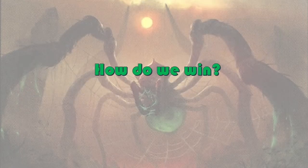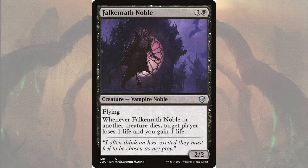How are we going to win? First, we're going to use drain effects to grind out our opponents. We're already getting this effect with our commander, but we have a few other cards to take advantage of it. With all these -1/-1 counters going around, a lot of creatures are going to be dying, and Falkenrath Noble is really going to put in work. Falkenrath Noble is a 2/2 vampire noble for three and a black that has flying, and whenever Falkenrath Noble or another creature dies, target player loses one life and you gain one life.